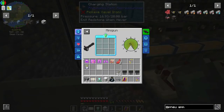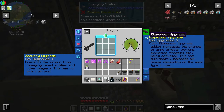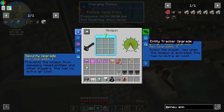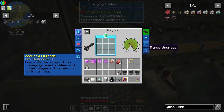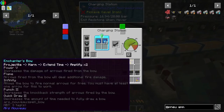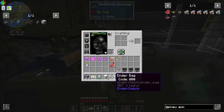Looking at the upgrade options: a volume item life speed upgrade would be handy. There's an upgrade that prevents the minigun from damaging tamed entities and other players. Each dispenser upgrade increases the chance of ammo effects being activated, which can significantly increase air usage depending on ammo type. There's also an upgrade to increase range — I'd like to try that.